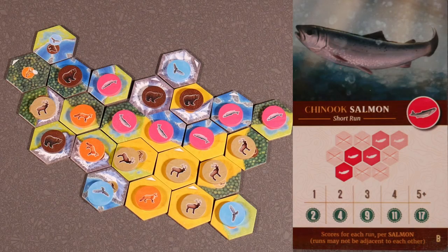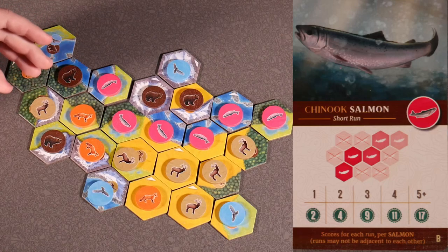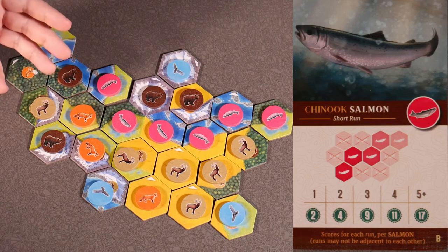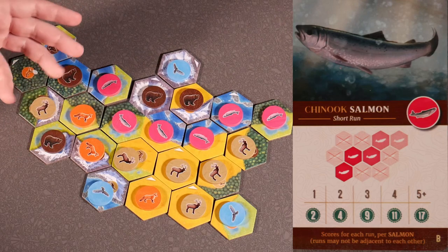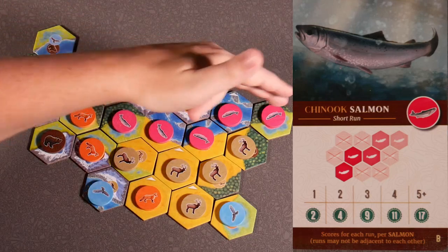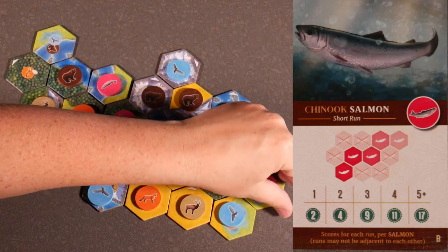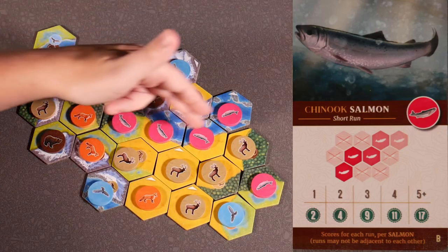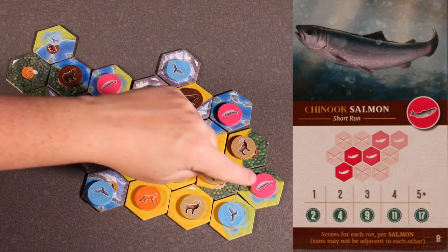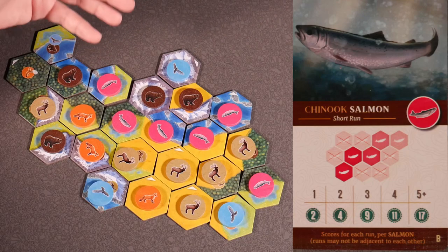Chinook salmon card B — short run — scores for each run per salmon; runs may not be adjacent. We have a run of six, but we only score a maximum of 17 points because anything above five loses efficiency. So as we have it, this scores 17 points. Now if we had a run of five and a separate solo, the run of five scores 17 points plus a run of one for an extra 2. So that board would score 19 points.